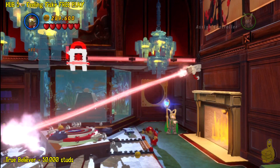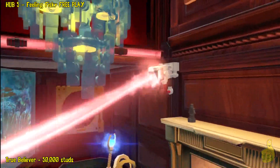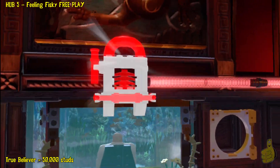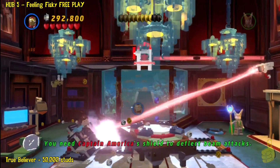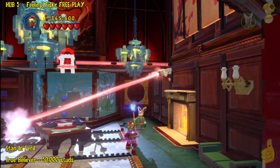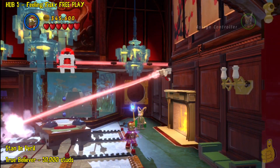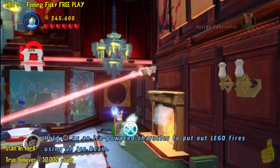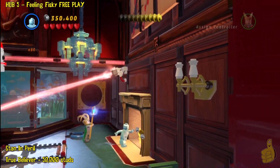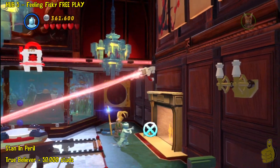And we're going to build up the pool table and the Captain America pad. We have to jump there and reflect that laser beam up there to blow up that red lock. But first, let's switch to a character. You could use Captain America's shield for this, but we're going to use Ice Man and his icy ice babiness.